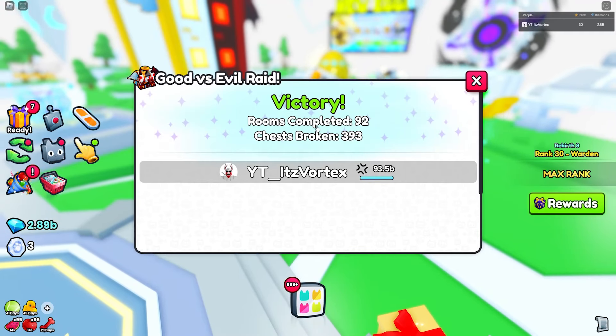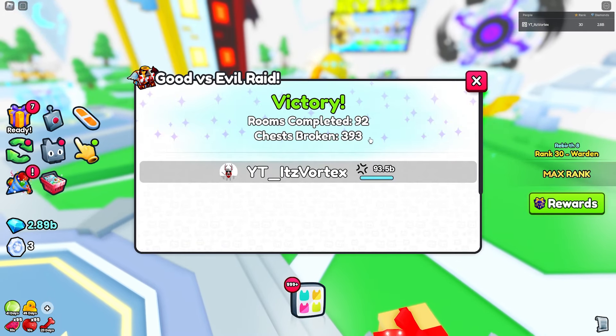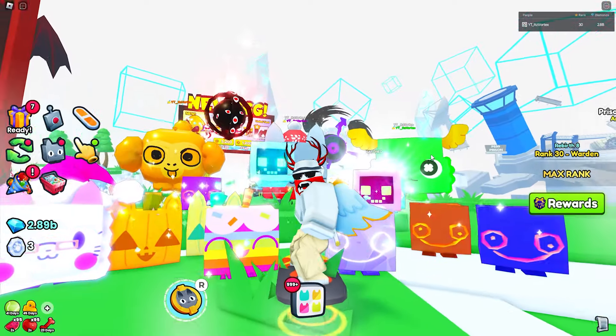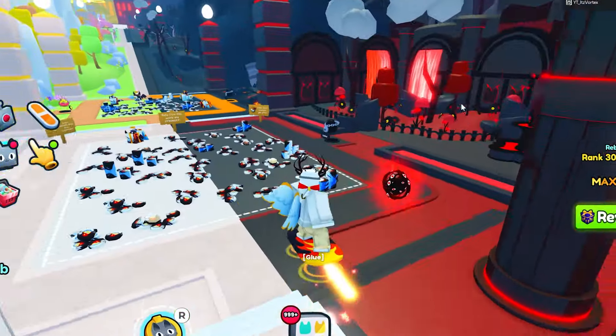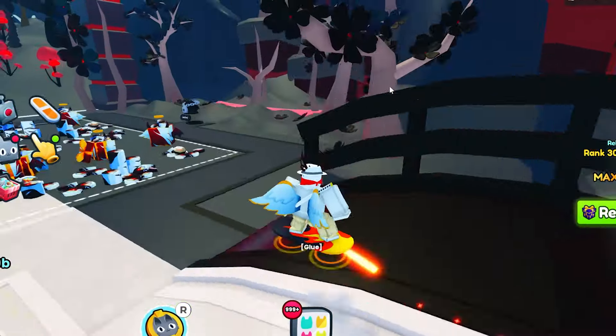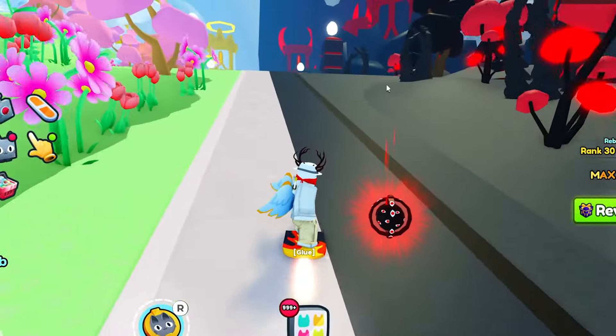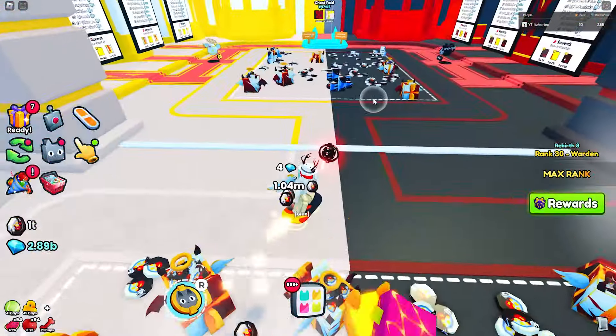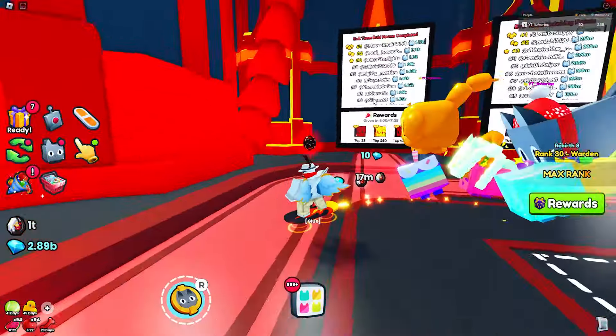Room 92 was our final record — we completed room 92 and broke 393 chests. That's way better than my previous record of 85. It's definitely unfortunate we didn't get to 100, but with these strategies I was easily able to destroy my previous record. I definitely suggest you guys take the tips from this video and apply them to your team so you can reach some pretty far levels.